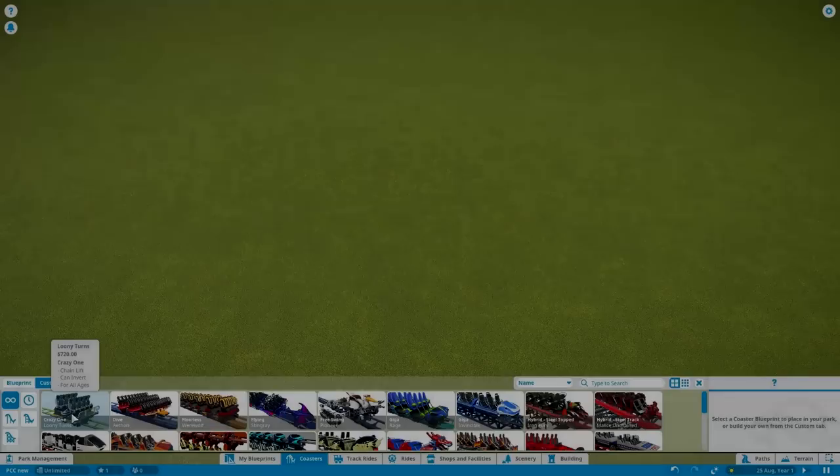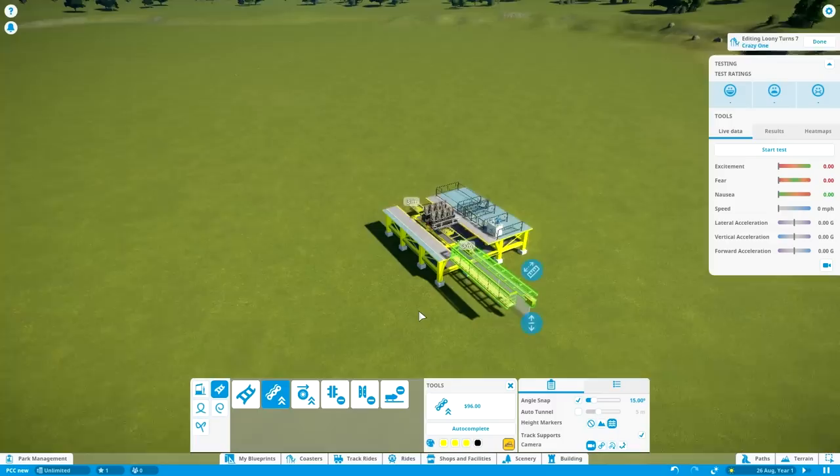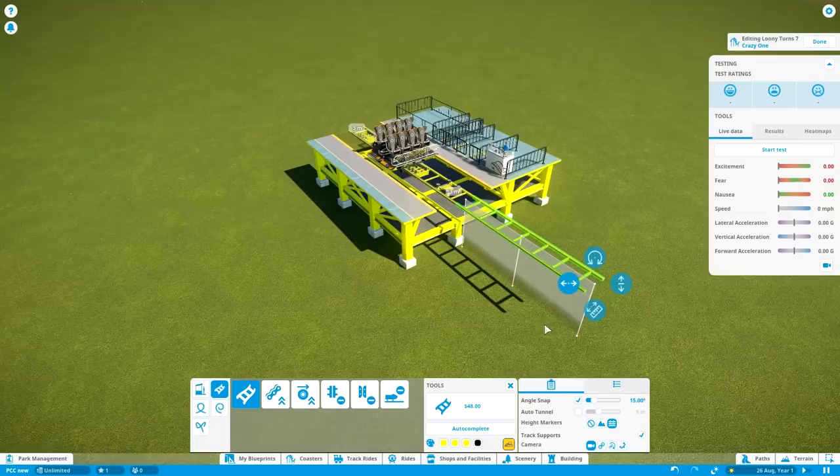As per usual, I want to raise up my station a little bit, not too much, but just enough to get going before we get into the lift hill, because I want this thing to curve around a bit before the lift hill. It's not necessary to do it for this type, but in this case, because I want to make a very compact coaster, it is something that will definitely come in handy.